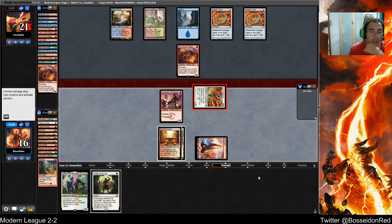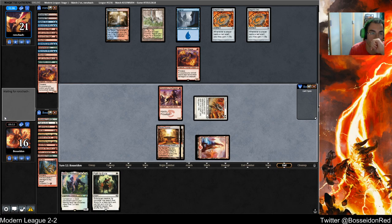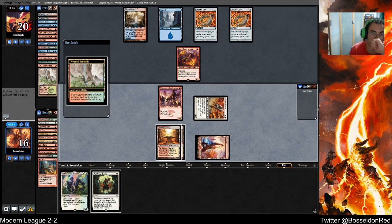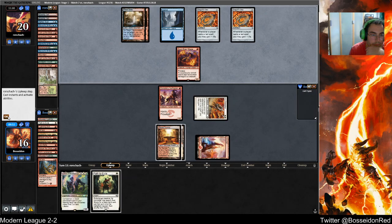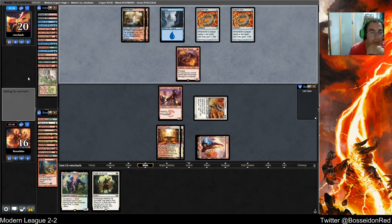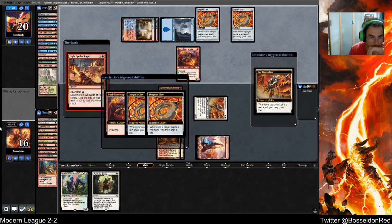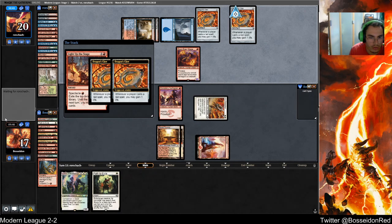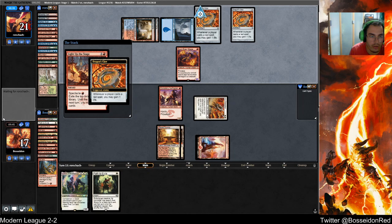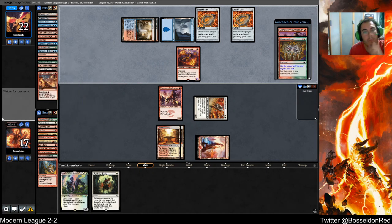I think we can win — I don't think it's too far-fetched. My opponent's strong threats are mostly gone in Stormwing Entity, with only one of my Paths gone. My opponent is powering casting Light Up the Stage — which is good. Let me see what he's playing next turn. Man of Martha and Swift Spear.